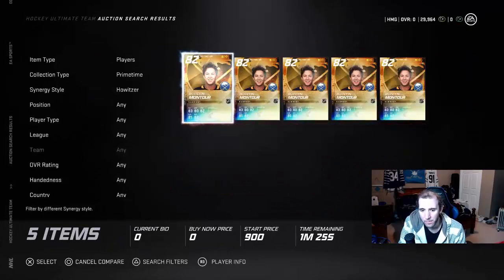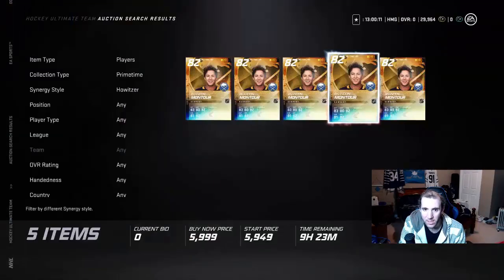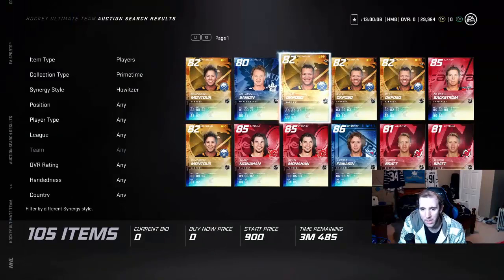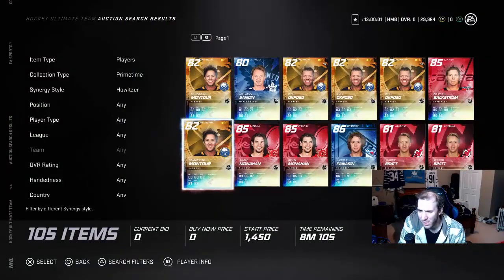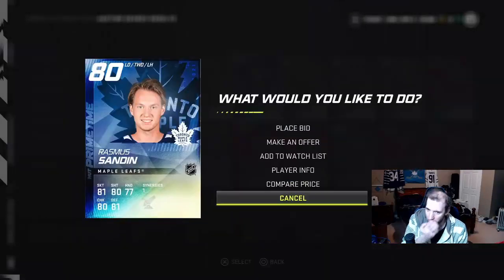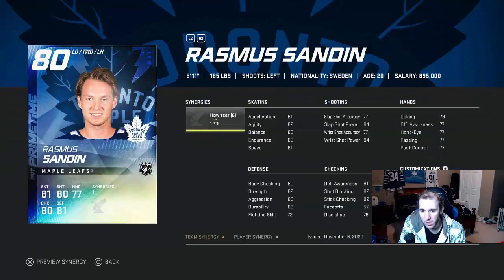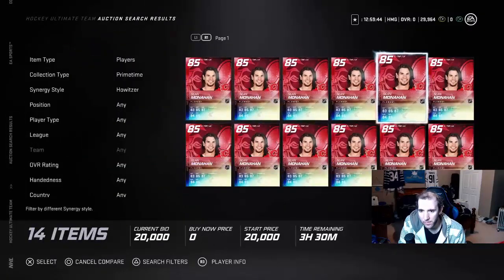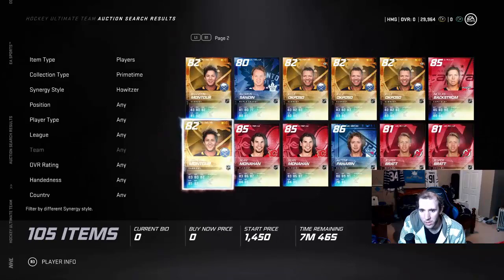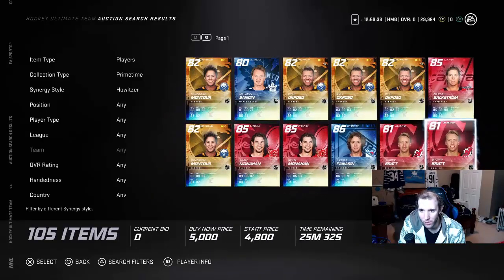He's 86 in speed, not bad. He's a defenseman, but I find defense players go for less because people don't want slow people on defense. His value is around 45k. Because he's a defenseman, defense tends to go lower. We're going to look at this — about 20k — and we have about three minutes. I thought he was at like 5k at first.